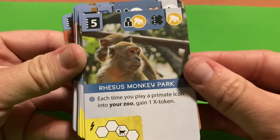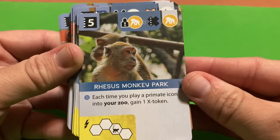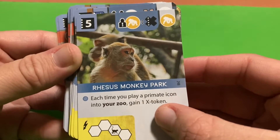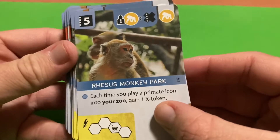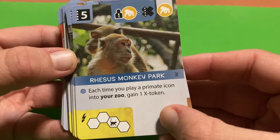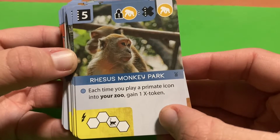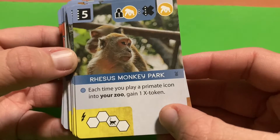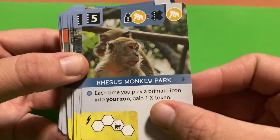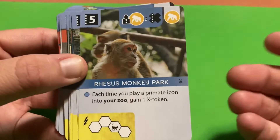Reese's Monkey Park is a tier-five card. You get the instant effect of placing its special tile, and each time you place a primate icon into your zoo you gain one X token. If you play a lot of monkeys or primates you can accumulate a lot of X tokens throughout the game.